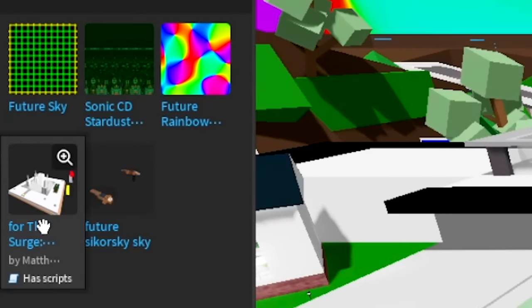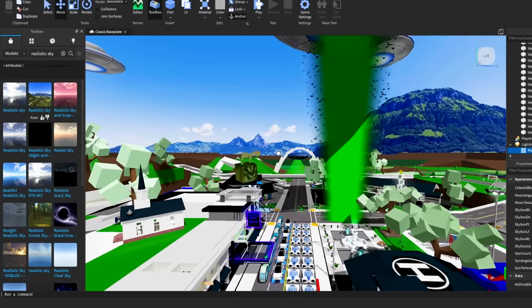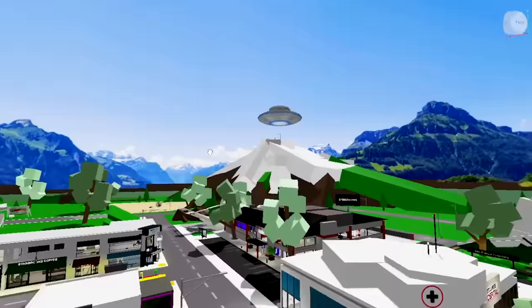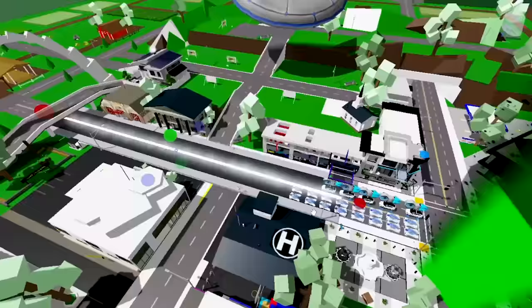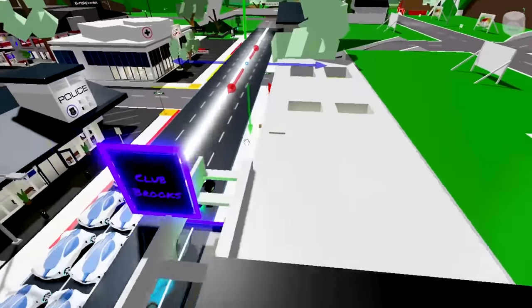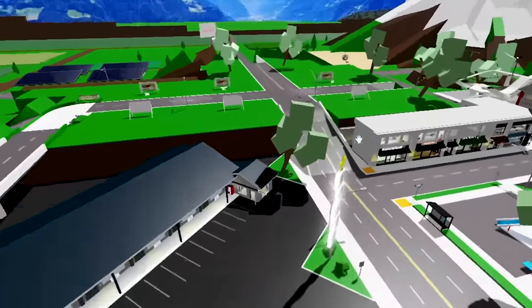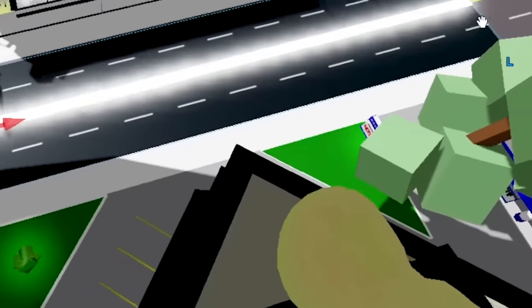I searched up future sky and only got three results, so I'm going to try searching up real sky. I feel like Brookhaven should be going towards the realistic. This actually looks very, very real. Now it already looks like chaos with the aliens, so I'm going to add a future road. This actually looks very, very good — I feel like Brookhaven should add this road. And let's also add these crossroads that cross the intersection. The center looks like a plus sign.